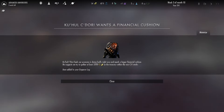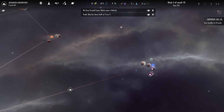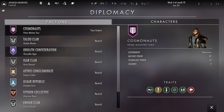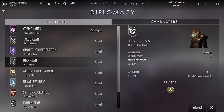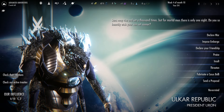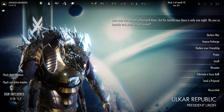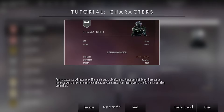Secondly, I worry about its closeness in similarities to Stellaris. The game is almost identical in terms of its core mechanics. The combat is the same, the research technology is the same, the way that you govern planets and colonies is exactly the same, and I worry that the game will not do enough to distinguish itself from the pack for players to really invest time in Andromeda over something that has much more content, like Stellaris.